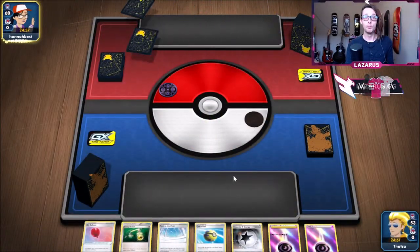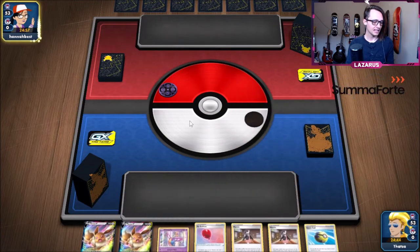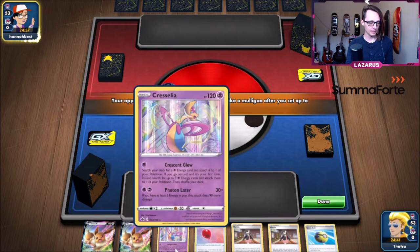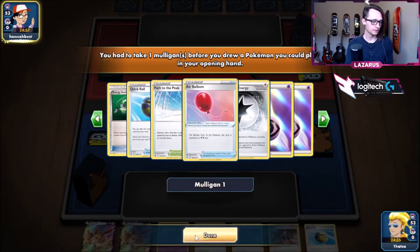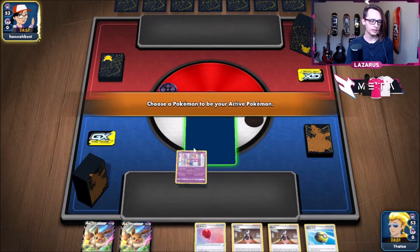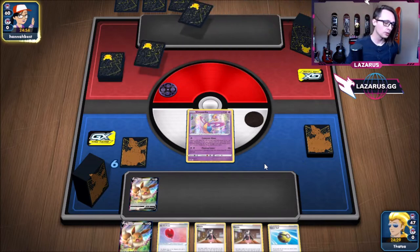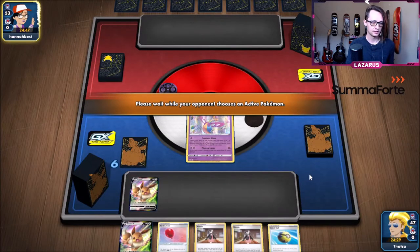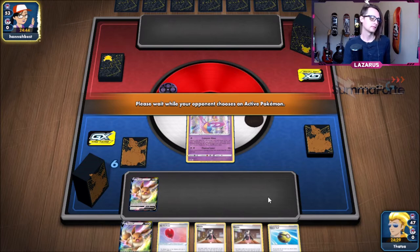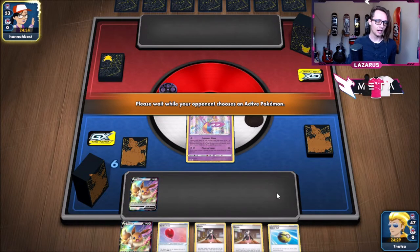Looks like we're going second and we both mull. Give me back my Air Balloon, I need it! Alright, we got an Eevee, an Air Balloon, and a Cresselia. Looks like we're gonna get it — all we have to do is get our way to an energy. They're playing old cemetery — are they playing Alakazam? I think we're gonna get it; all we need is an energy and we got it. They're mulling again. What is your deck? What are you playing over there?